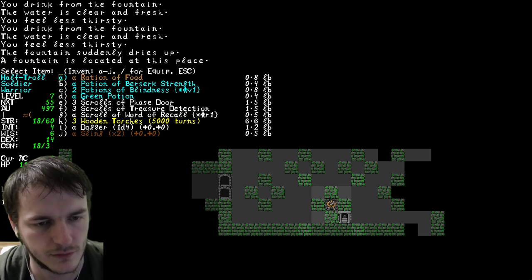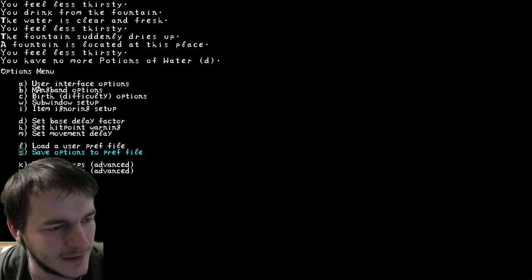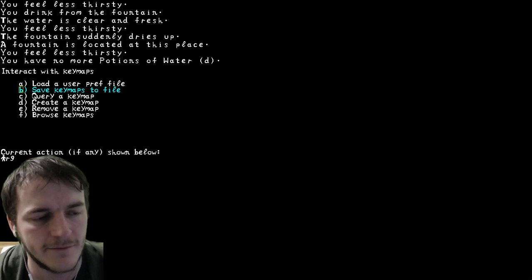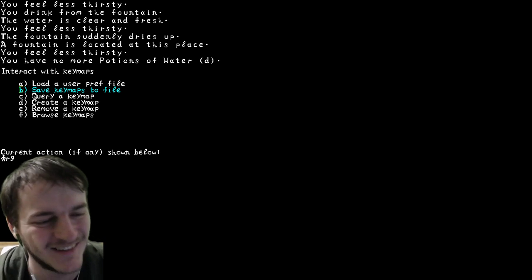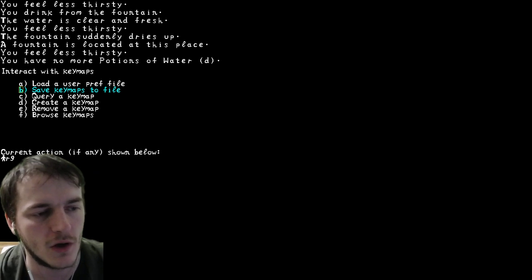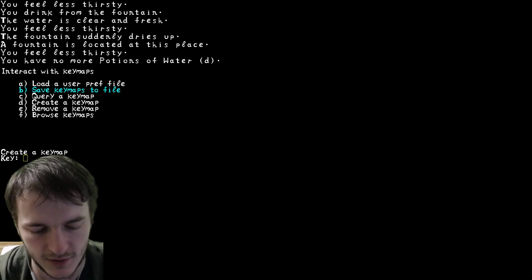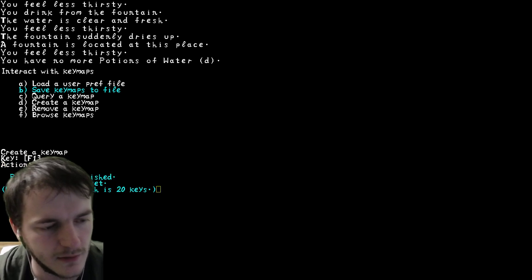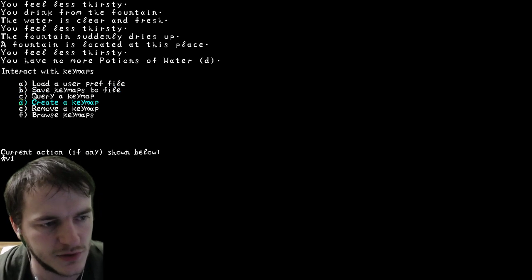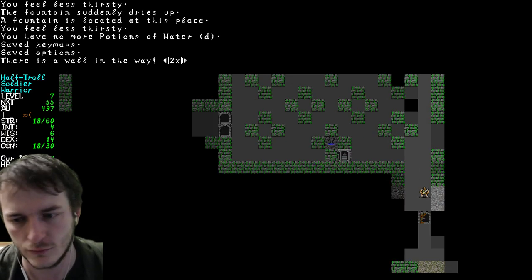I found a green potion of water - makes sense. My dream is to have random flavors so every time you start a new character you wouldn't know the potion colors and would have to identify them again. I think PowerWyrm could implement that one day - it's his style of thing. Let's make a macro V1 - it's not hard to get used to. It's a bit different from TomeNET which I played for a long time, but you can still learn it.